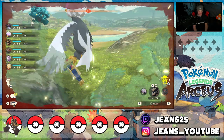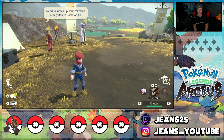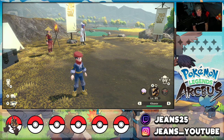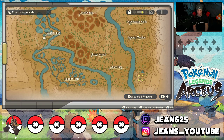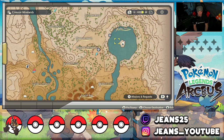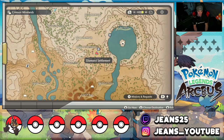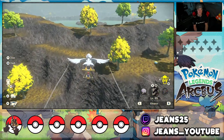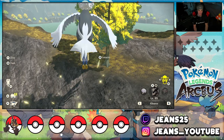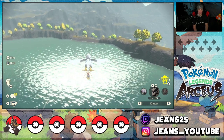Flying out of Obsidian Fieldlands, the next starter we're tackling is Turtwig. Turtwig is located in the Crimson Mirelands. The exact location is down near the Droning Meadow, all the way in the back corner at a little pond — it spawns all the way back there. Fast traveling makes life ten times easier, so fast travel and grab your bird, then head that way.